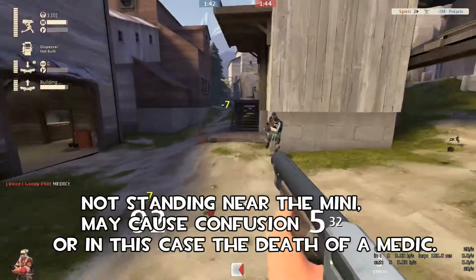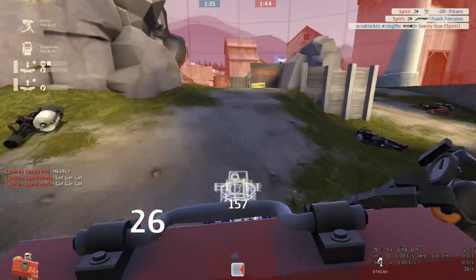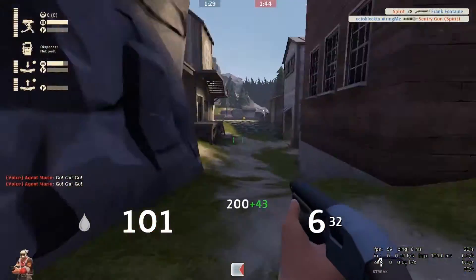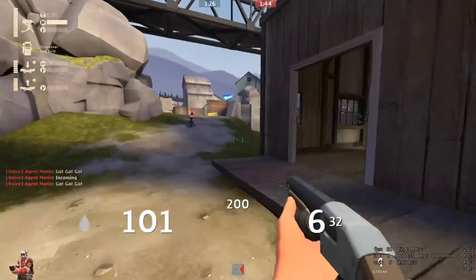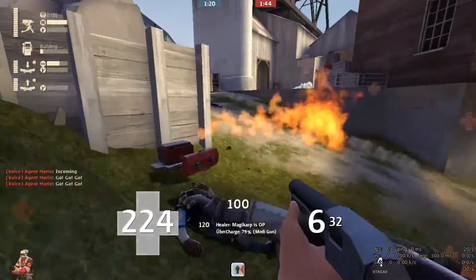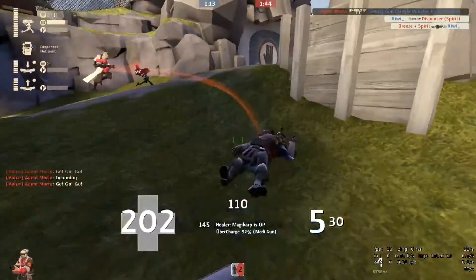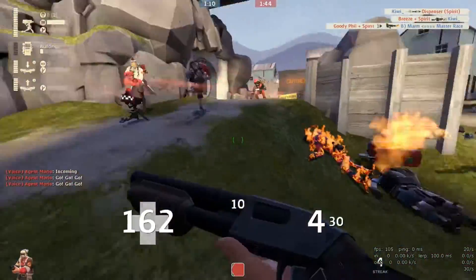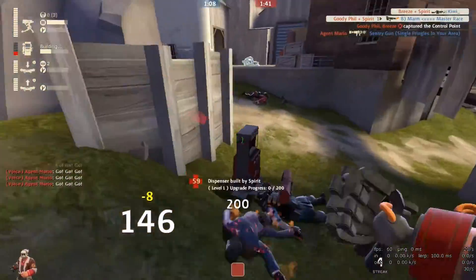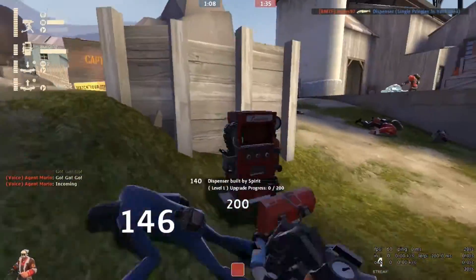Never, under any circumstances, stand in your mini sentry. Without you around your mini, it's going to confuse the enemy — they're not going to know where you are, and they're going to keep taking damage. That mini caused the death of a medic: the one I placed on their side killed a medic, and I killed the Demoman with my shotgun — he was weakened by that mini. It worked out great. I wasn't standing near it, they didn't know where it was, and by the time they destroyed it, it was too late. They lost their medic and ended up losing their Demoman to my shotgun — he got a big old lead hug.